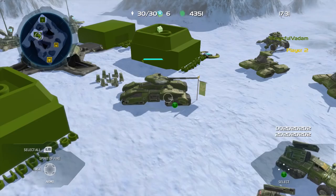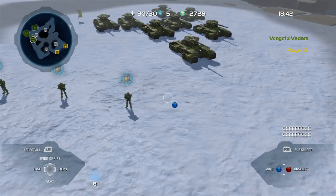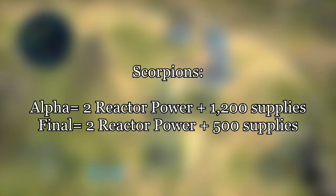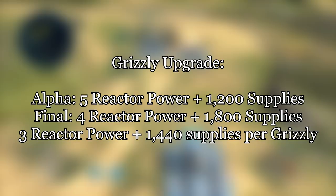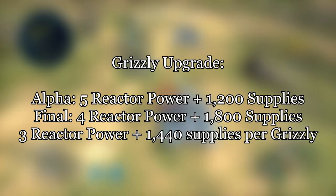Grizzlies in the alpha look radically different compared to their descendants in the finished product. Instead of being the stocky, twin-barreled version that made the Grizzly tank so iconic, the alpha Grizzlies only have a single barrel, and their bodies are more slender and elongated. Scorpions cost 2 reactor power and 1,200 supplies compared to the 500 supplies needed in retail, with the first upgrade costing 3 reactor power and 800 supplies, and the second upgrade costing 5 reactor power and 1,000 supplies. The Grizzly upgrade costs 5 reactor power and 1,200 supplies, as opposed to the 4 reactor power and 1,800 supply cost in retail, and Grizzlies cost 1,440 supplies to build.